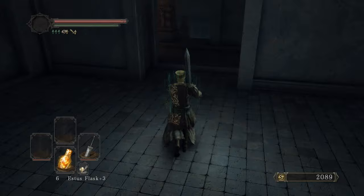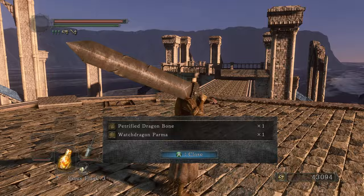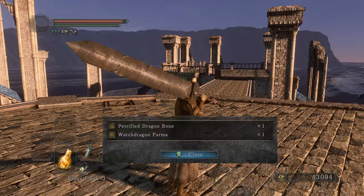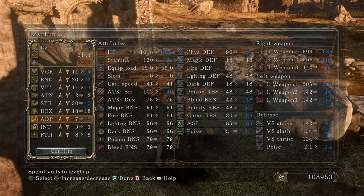Okay, which one has the Petrified Dragon Bones — that one. Two Petrified Dragon Bones. The hat for item discovery. Right in the crotch — a Petrified Dragon Bone and a Watchdragon Parma, that's going to increase my item discovery. Nice — plus four and plus five on the Pursuer's Ultra Greatsword: 566 damage. Vigor 14, endurance 22, strength 40, adaptability 8.